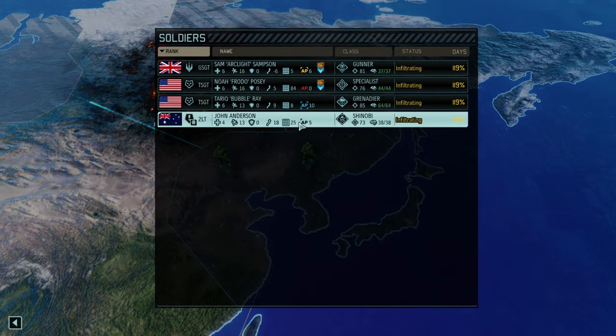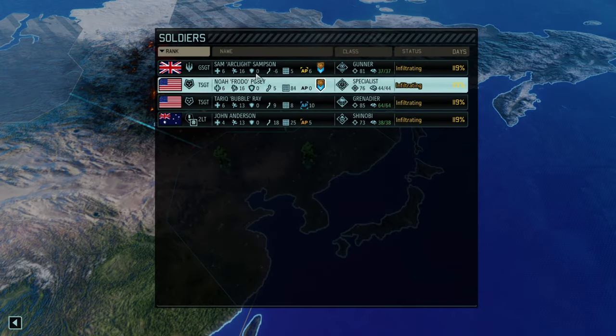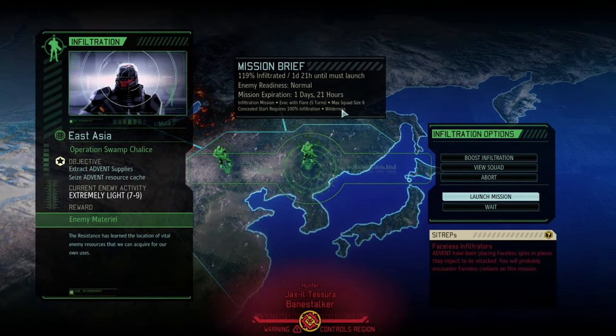We got the Space Wolves here - not the Grey Knights, my bad - the Space Wolves, who are trying to get a couple of resource caches. Seven to nine enemies means we're going to be a bit wild, aiming for four to five resource caches and then extracting. We got faceless ones up here, so that'll be a bit of a problem, but I'm sure we can manage somehow.